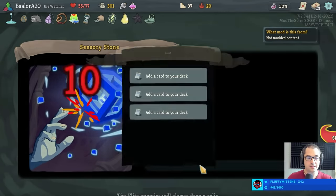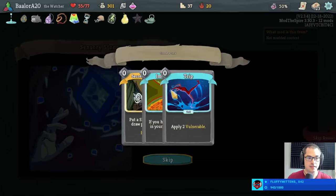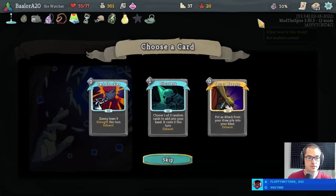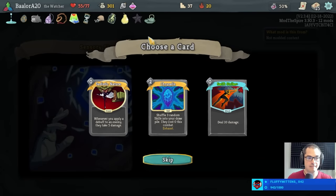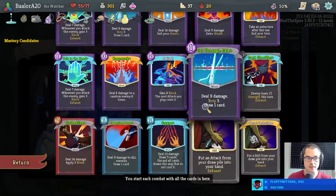Colorless cards — often cost zero, in addition to other benefits. Another dark shackles. Let's grab another secret weapon and another secret technique. Not going to take the swift strike though. The deck of secrets.